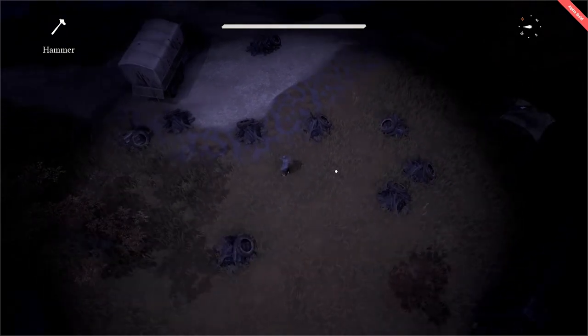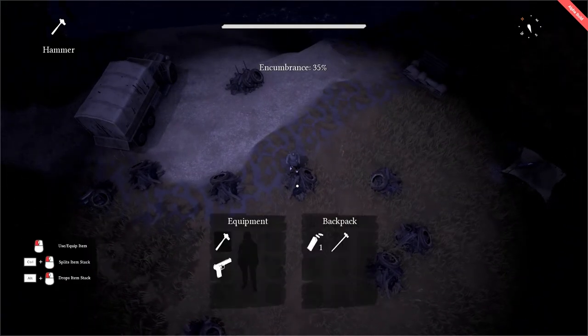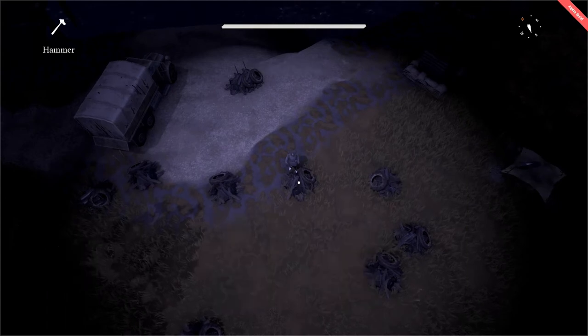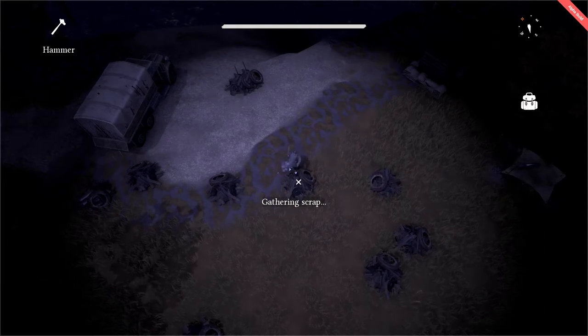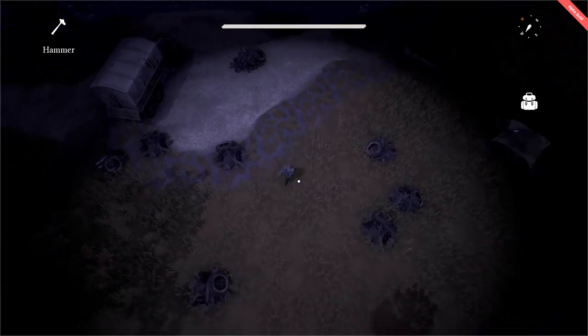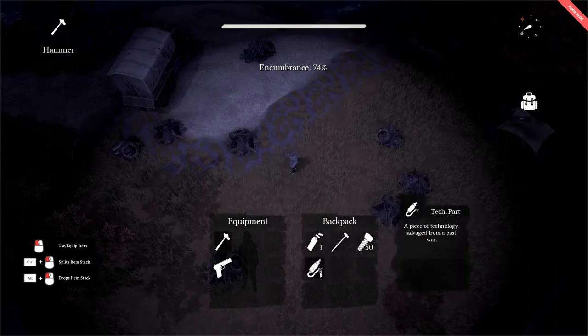Let's test this right now. We're going to approach the scrap node over here — we have our hammer equipped, we have no scrap in our inventory — and let's start knocking away. There we go, the node is finished. We open our inventory and we have 50 scrap, and luckily a technology part, which we will cover in a future lesson.